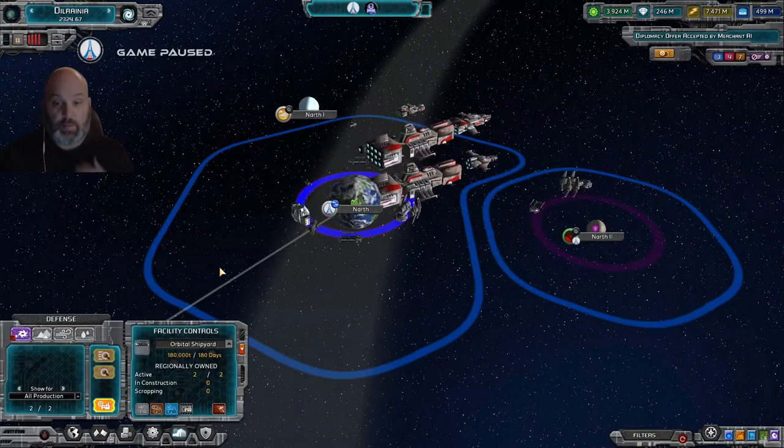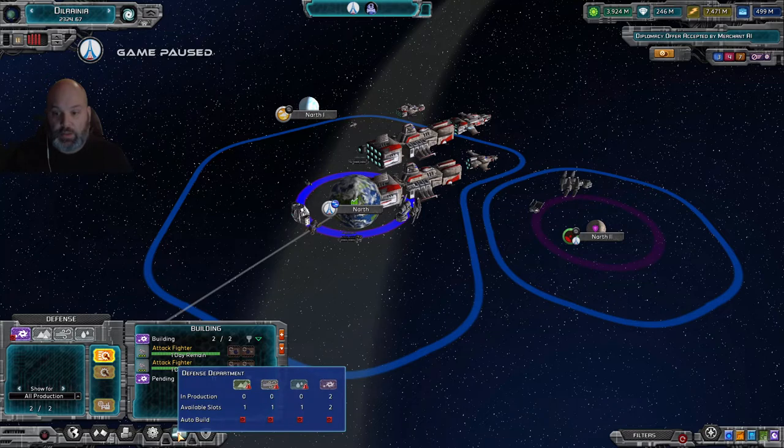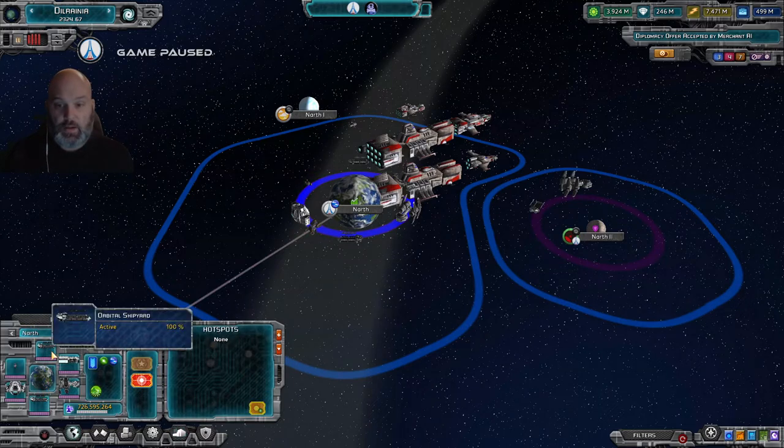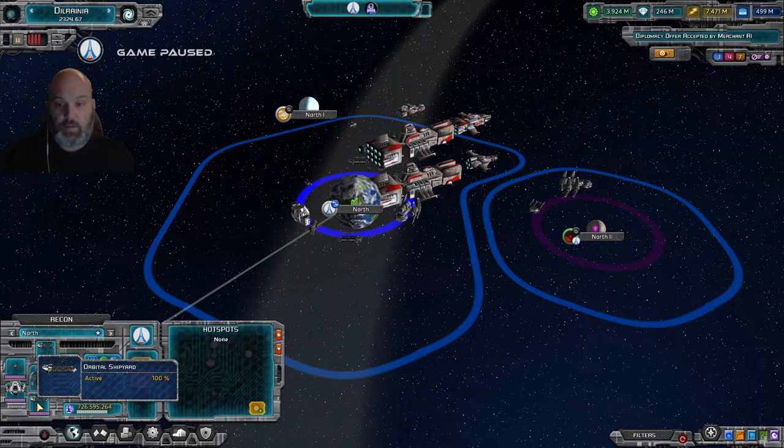First we're going to go into space and produce some space units. I'm already in the middle of producing some. You come into the Defense Department tab and you'll see your four branches of the military: land, air, sea, and space. Space has a galaxy symbol, sea is water, air is the wind, and land is the little mountains. Available slots is how much you have available to produce at a current time — right now I have one land fabrication, one air fabrication, one naval fabrication, and two space docks on my main planet. I'll show you by going into the recon tab — there's an orbital shipyard there and another orbital shipyard there.